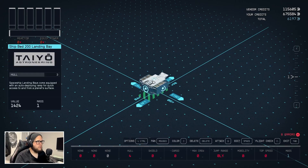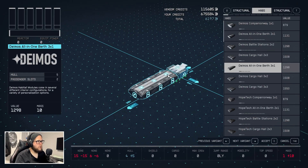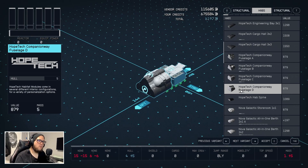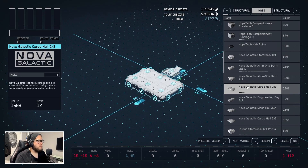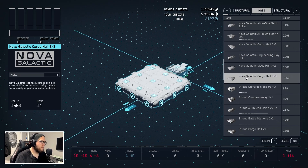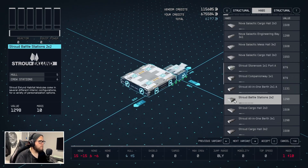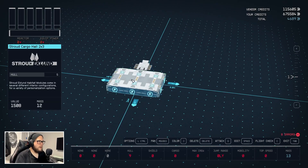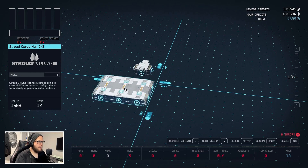The reason I want this landing bay is because you enter through the back, which is exactly what I'm looking for. If you hit G while hovering on that, it won't interact with this hab. I'm going to go down to Stroud-Ecklund — that's what I'm using. You're more than welcome to use whatever parts you want, but I'm using Stroud-Ecklund parts overall. It just looks more fancy in my opinion. I'm going to go with a two-by-three Stroud-Ecklund cargo haul and connect it right there in the middle.